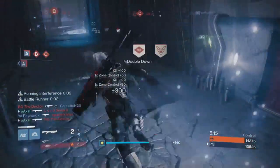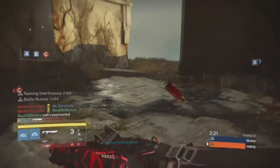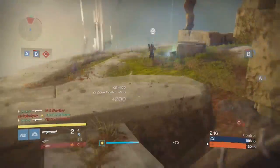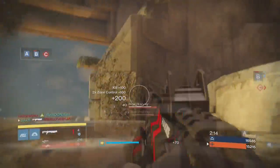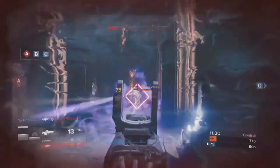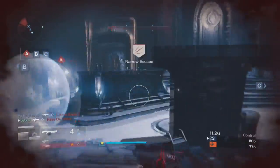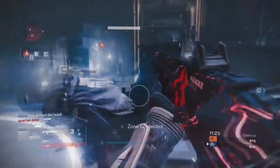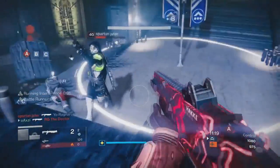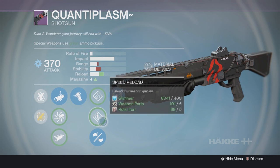Battle Runner grants a brief boost to the sprint's top speed after kills. So not only is your agility increased by Whirlwind's Curse, it is also topped off with this Battle Runner perk. I can already see it now — so many people running around with this shotgun in the PvP world. It's going to be a disaster. It also has Hand Loaded, Speed Reload, and Smallbore for the tree perks, and the magazine size is 4.